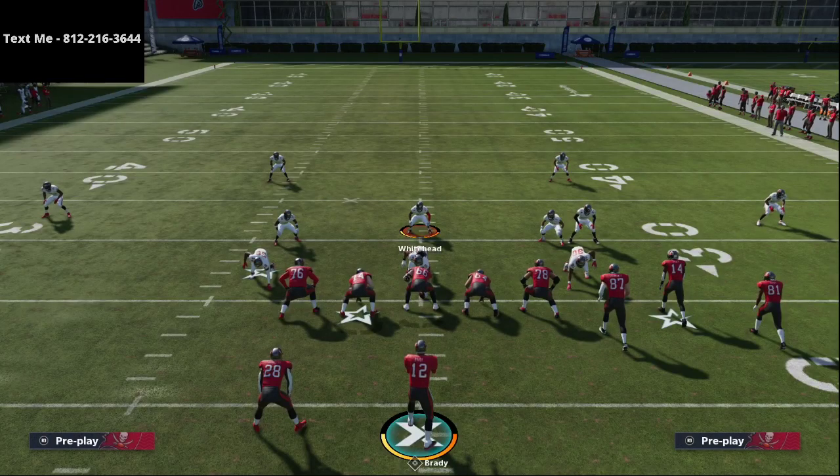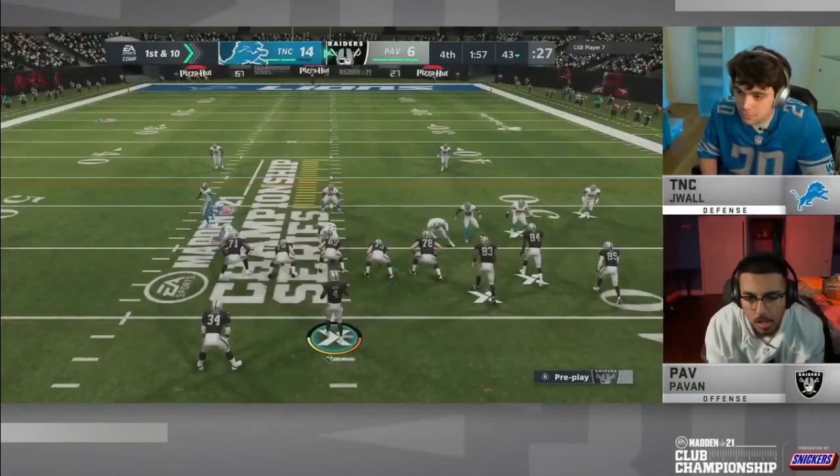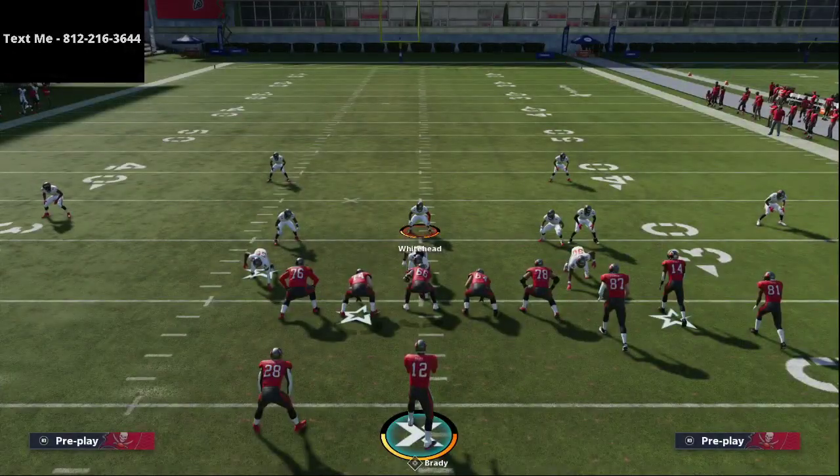Those were a couple of JWall's defensive setups that I felt were super effective in his game against Povin. If you want my full defensive ebook, that link is in the description. For a free sample of the Nickel 335 Wide defense, hit me up via text — my cell phone number is 812-216-3644, also in the top left corner and in the description. Thanks for your time, I hope you enjoyed the video, and we'll see you on tonight's stream at 10 o'clock PM Eastern time.